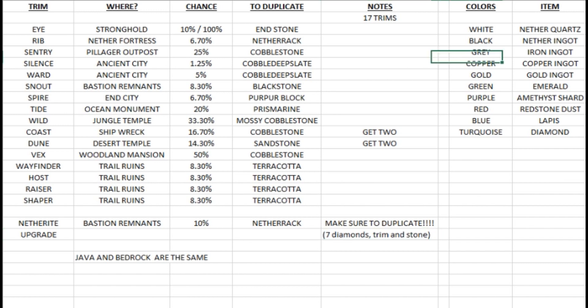On the right side of the graph we have all the different colors and what you need in order to get them. You need nether quartz for white, nether ingot for black, iron ingot for gray, copper ingot for copper color, gold ingot for gold, emerald for green, amethyst shard for purple, redstone dust for red, lapis for blue, and diamond for turquoise — which is kind of like a diamond color.